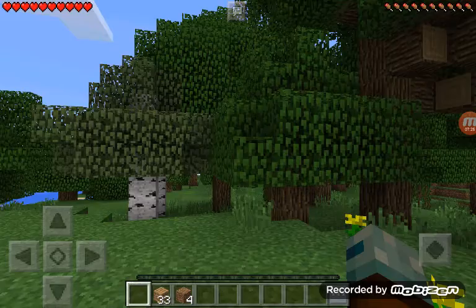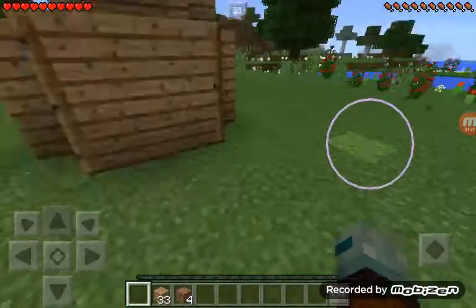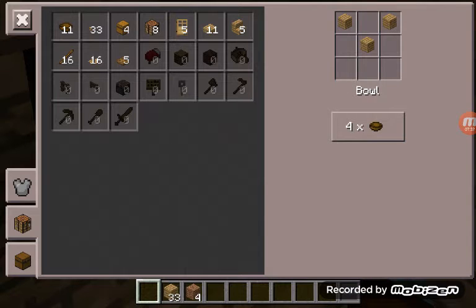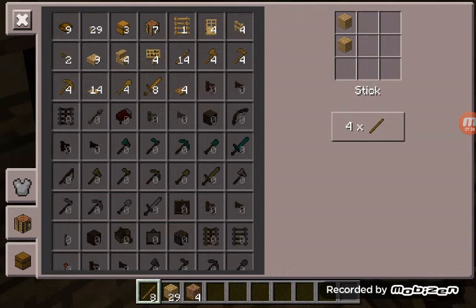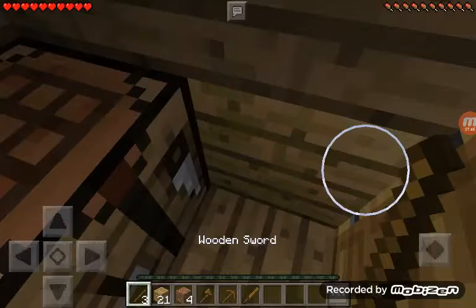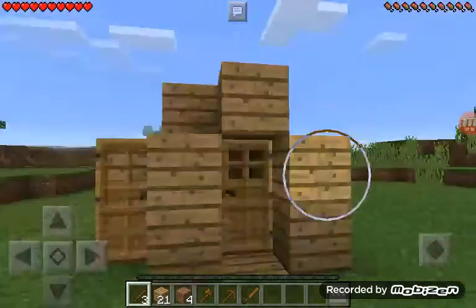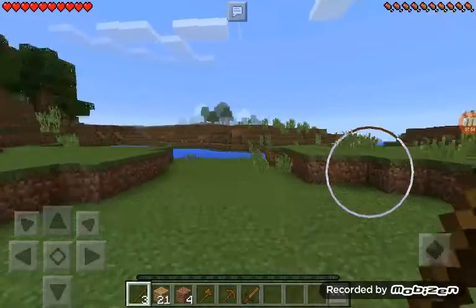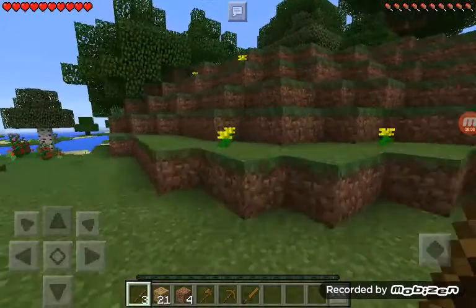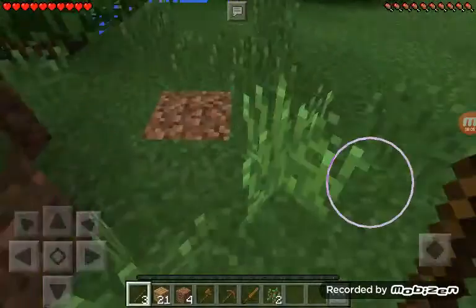Now let's go over to the crafting table. Let's make a pickaxe — there we go! Make some sticks, let's make an axe, a pickaxe, and a sword. Right here is like a really nice spot to go fishing — there's fishing pools and stuff. Also the boats can fit two people.